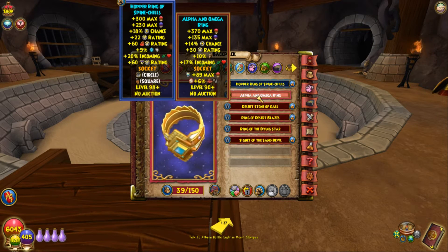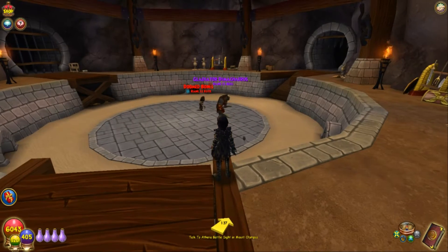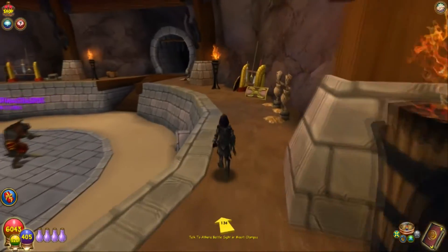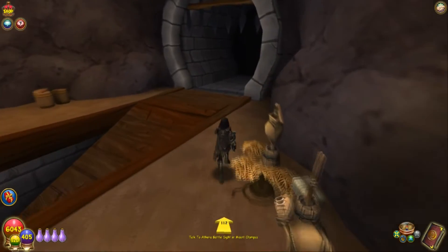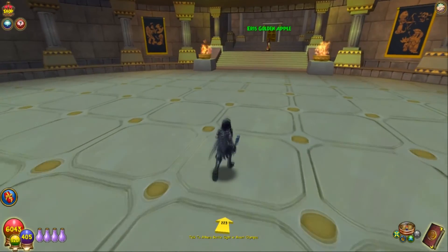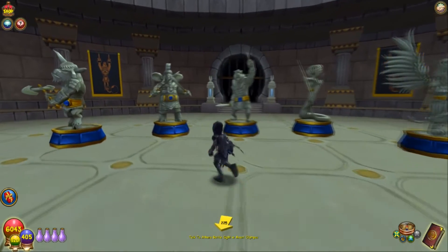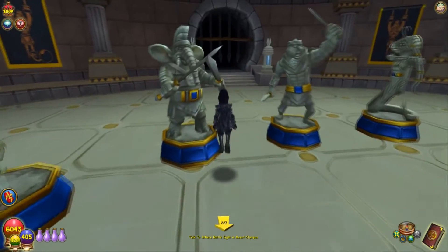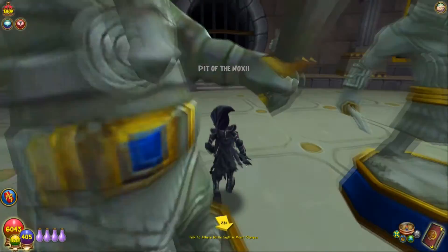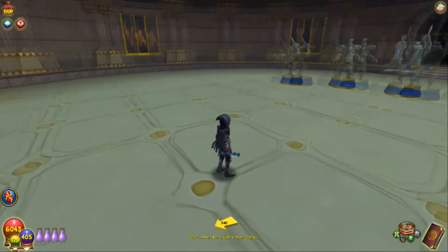The Alpha and Omega Ring is basically the best ring to use all the way to level 120. It has extremely good stats for hitters and conservative builds alike. Gladiator Demetrius drops it for level 90. He's actually a secret boss in Aquila's Mount Olympus. If you go past the coliseum area and past the puzzles, there's a door to Gladiator Demetrius called the Pit of Noxie — that's how you get the Alpha and Omega Ring.